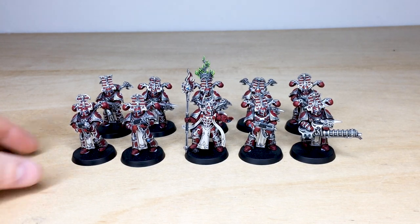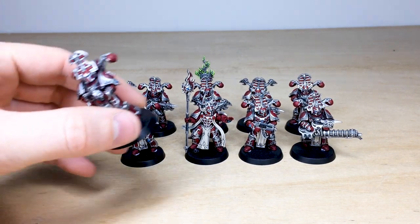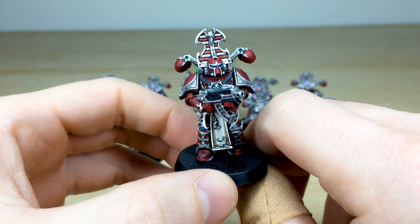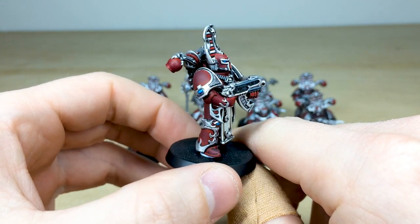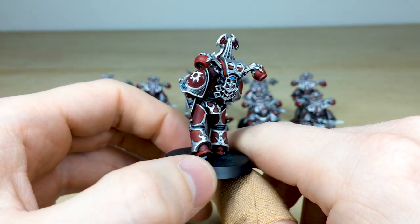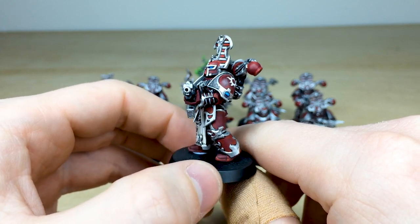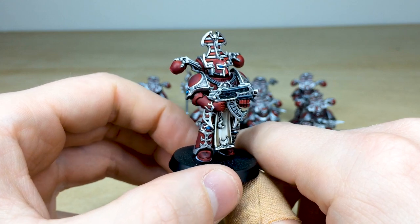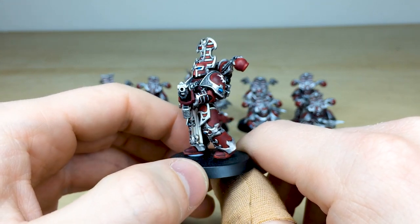Let's just have a look at these guys in more detail. The basing is being done by our client, just in case you're wondering why the bases haven't been done and why they're blue-tacked to the bases. As you can see, really crisp highlighting done across all the areas of detail on these models — all the little gems and runes picked out in a lovely teal blue color just to complement that red.